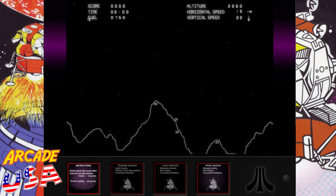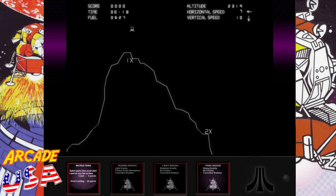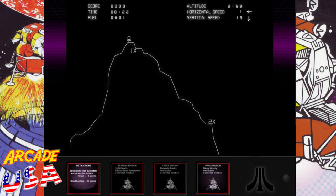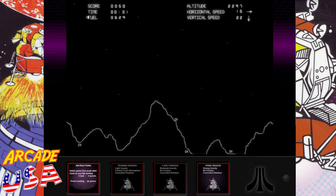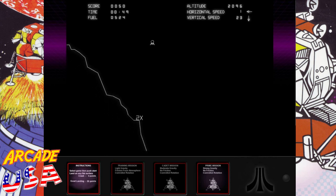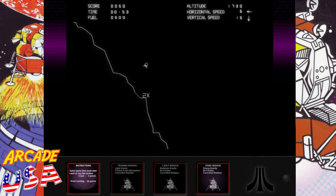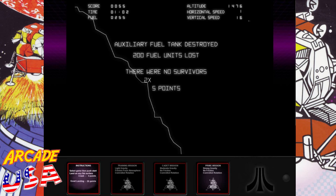Let's try Prime real quick. Much heavier gravity. I'll go for the mountaintop. Other way — there we go, 50 points! Awesome. Let's go here to the 2X... move it over... there were no survivors.